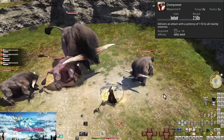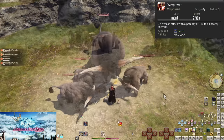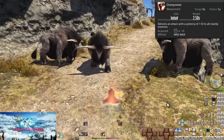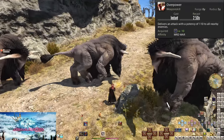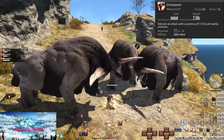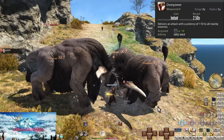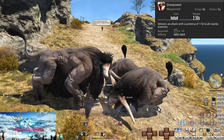Overpower when you pull to establish aggro, then swap targets back and forth while doing single target attacks. And use Berserk for AoE — every enemy hit will take the critical direct hit damage, not just the first enemy. 5 enemies around you? All 5 enemies will take the full Berserk damage.